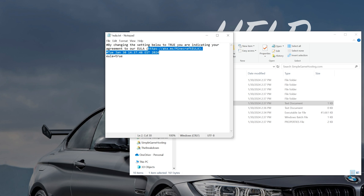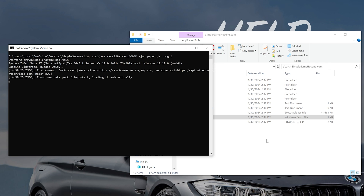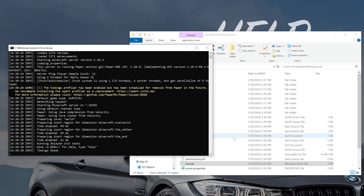Go ahead and double-click on EULA.txt to open it, and change eula=false to eula=true — T-R-U-E — assuming you agree to the Minecraft EULA, which we do. Then click File, Save. Now when you double-click on run.bat, your server will start and you can actually join it. At this point, your friends can't join yet — we'll show you how they can — but you yourself can join the server.